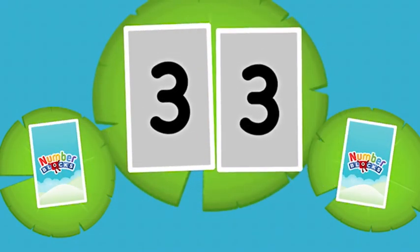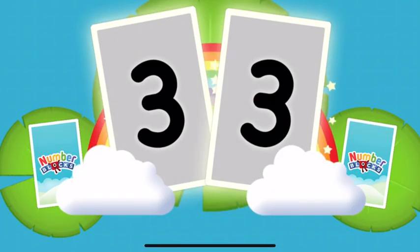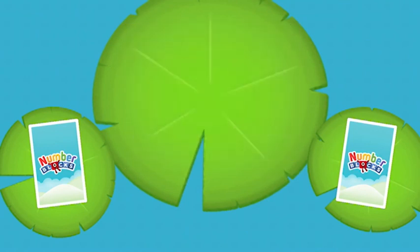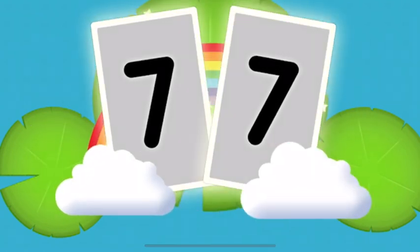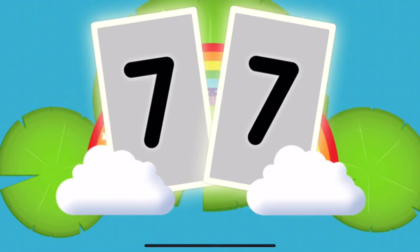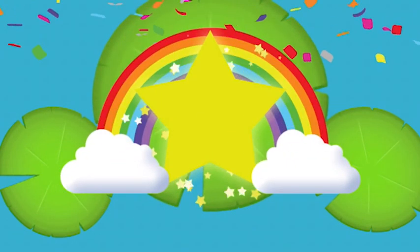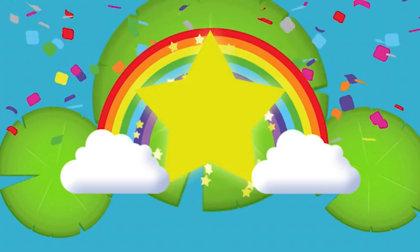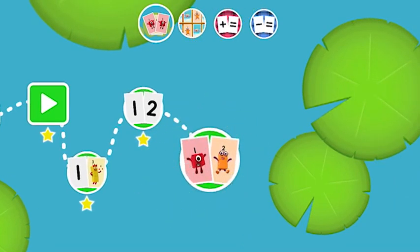3! 3! Snap! You found two matching values! 7! Snap! You found two matching numbers! 8! You've earned a star! A new level has unlocked!